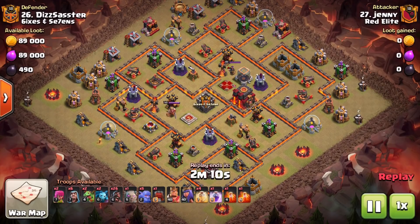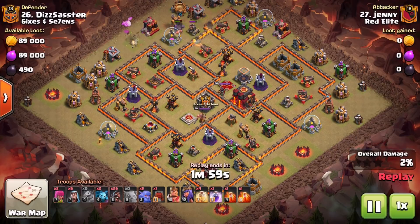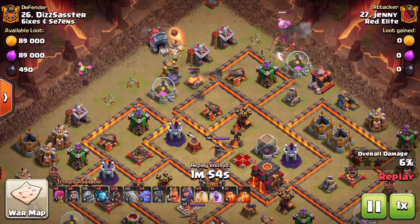Often you can put very minimal troops into the kill squad and still take out a huge section of the base, irrespective of what Town Hall level you're going in. Obviously the siege machines are Town Hall 10 and above, but you definitely can be doing this in Town Hall 10, 11, or 12.